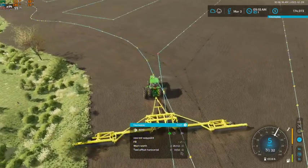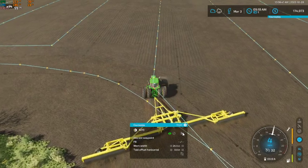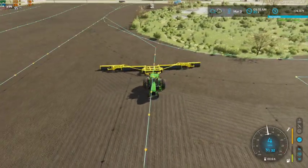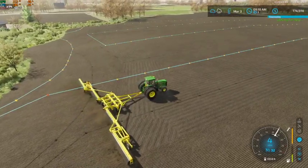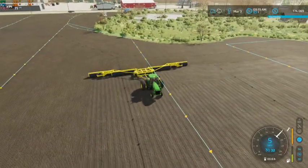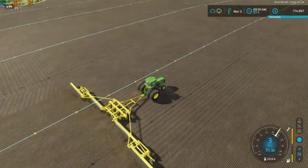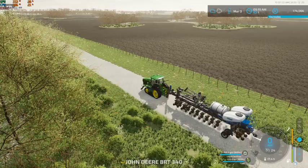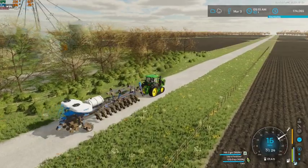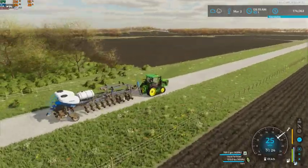If that's the case then we will probably just sell this tractor. I think what we may end up doing is pulling this tractor off and might have to use either one of our tillage tractors. Anyways, today we'll get this guy started over here on field 31.